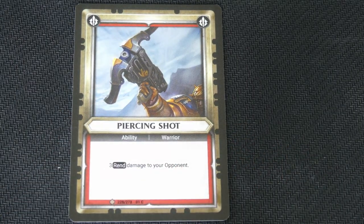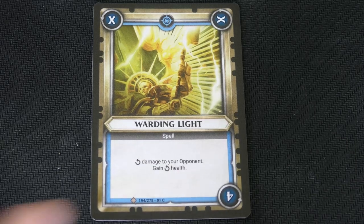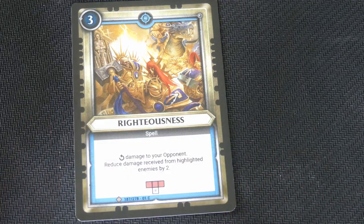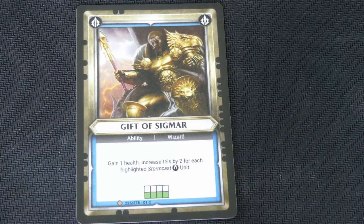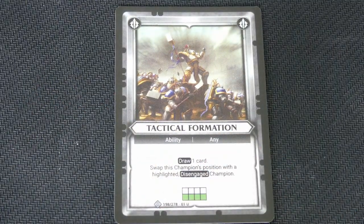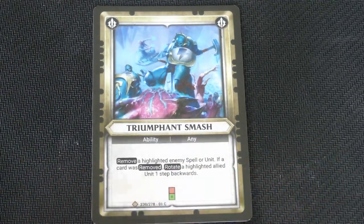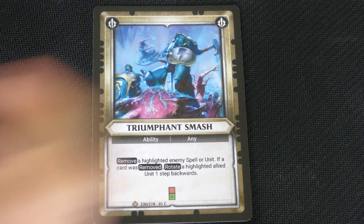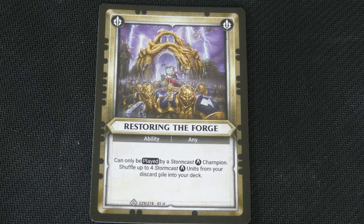Here is Piercing Shot: 3 rend damage to your opponent. Warding Light is a spell — damage to your opponent and gain that much health. Stand Fast: highlighted units cannot rotate. Bit of Righteousness: damage to your opponent, reduce damage received from highlighted enemies by 2. Gift of Sigmar — can only be played by Wizards: gain 1 health, increase this by 2 for each highlighted Stormcast unit. Triumph Smash: remove a highlighted enemy spell or unit; if a card was removed, rotate a highlighted allied unit one step backwards. Restoring the Forge — can only be played by a Stormcast Champion: shuffle up to 4 Stormcast units from your discard pile into your deck. We've got Mystic Shield and Arcane Bolts.